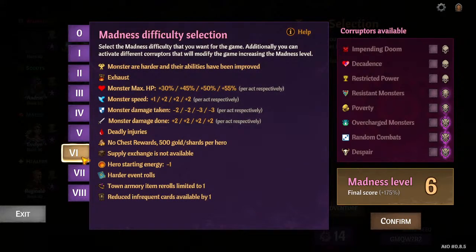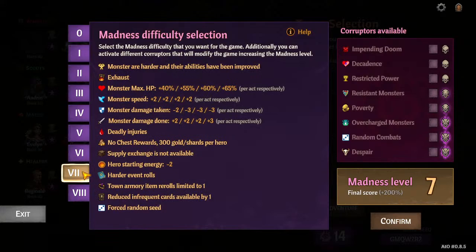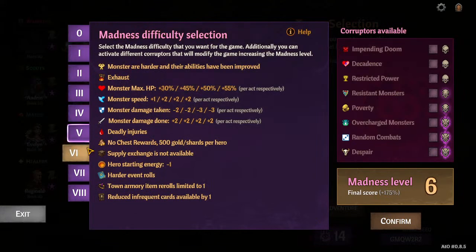So I would say if you're going up the madness, consider heavily that going from 6 to 7 is like two steps instead of one. This is honestly madness 8 behaving like madness 10 — these steps are much bigger than the lower steps, if that makes sense.